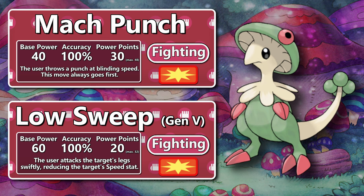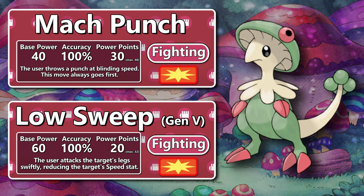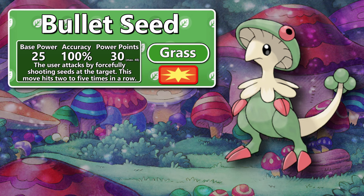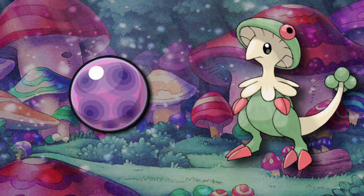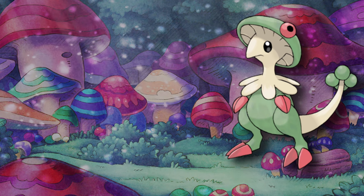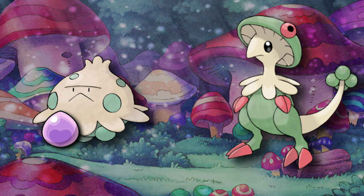Technician boosts the power of moves that have a base power of 60 or less by 50%. Usually damaging moves with strong effects are balanced by being 60 base power or less. If a Breloom opts to use this more offensive ability, it can ignore that usual tradeoff and use a 60 base power priority Mach Punch or a 90 base power slowing Low Sweep. Even Bullet Seed gets boosted to nearly 40 base power per hit, so it can do respectable amounts of damage even with the low rolls. This is all without even factoring the 50% STAB boost that is calculated afterwards. Since the Technician Breloom doesn't have to hold a Toxic Orb, you can opt for items like Choice Band, Choice Scarf, or Life Orb. Eviolite was also introduced, so from Generation 5 onwards you can put it on your Shroomish while you wait for Spore.